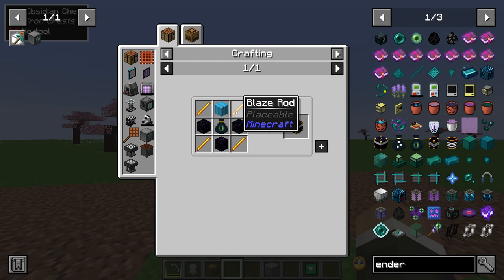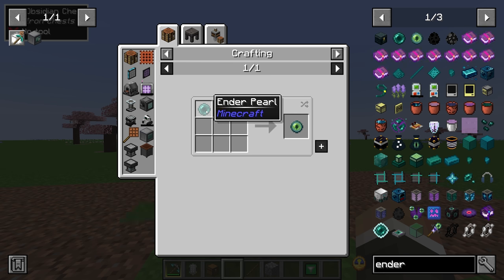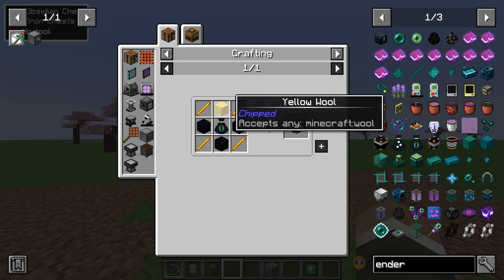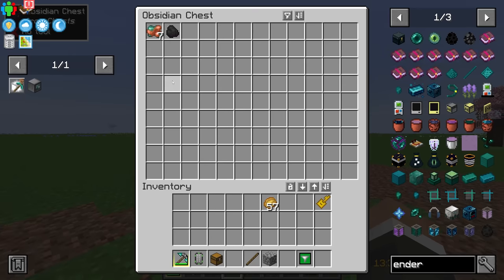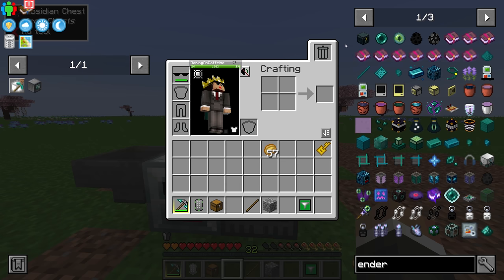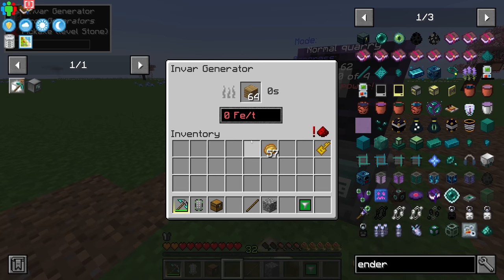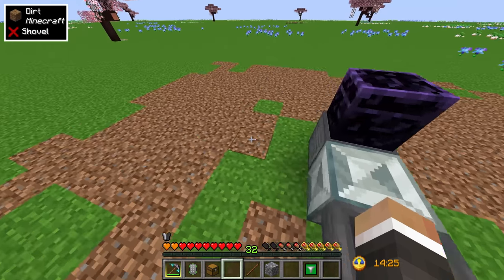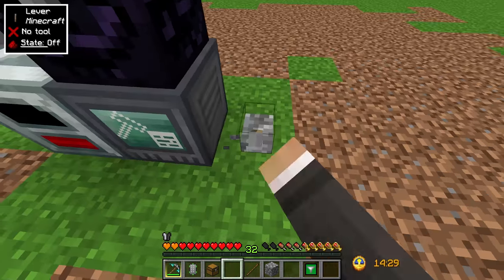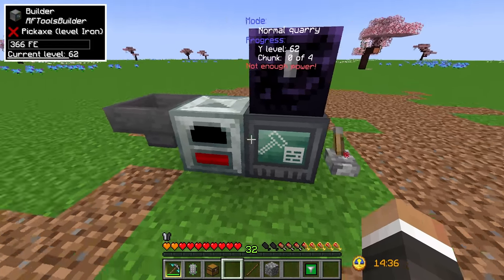Getting an ender chest shouldn't be too difficult — we saw a blaze spawner nearby in the nether so blaze rods are accessible, and we can make ender pearls from neodymium. Once we have a decent power setup we can use the ender chest to bring all the quarried items back to the overworld for processing into storage drawers. Chat points out the lever is accidentally turning off the generator due to a redstone signal passing through — moving the lever one block over fixes this.